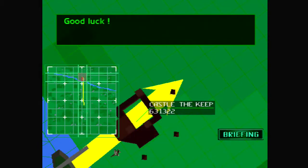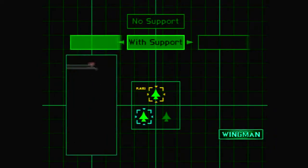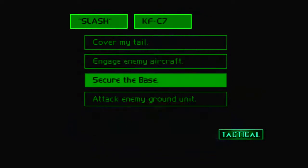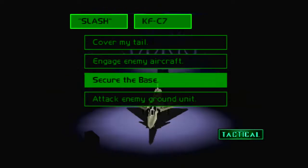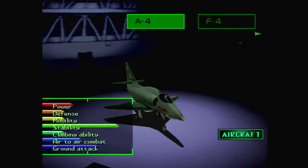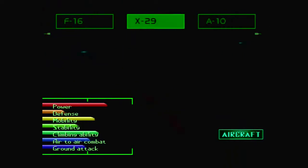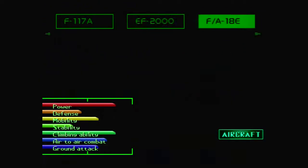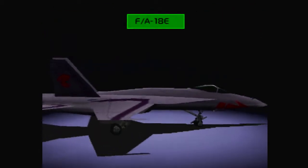All right, let's go. We'll go with — how about the KFC 7? A4, F4, KFC, A6, F16, X29, A10, B29, Arm Cat, F117 — ooh, how about the F18? Looks nice.